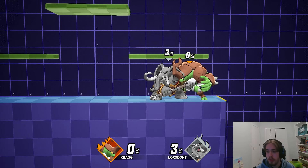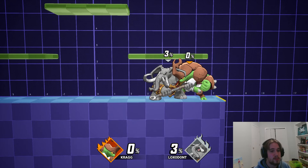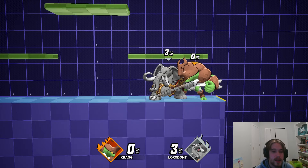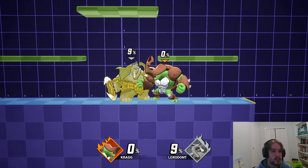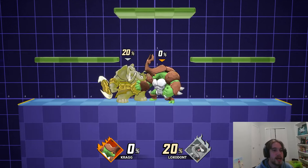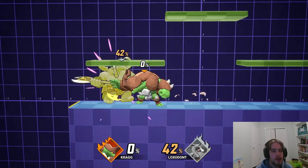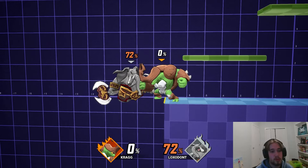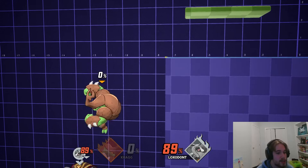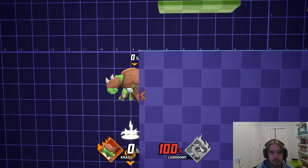His grab is very, very good. There's two good things about it: the first thing is down throw, the second thing is the pummels. These things actually go hand in hand because Kragg is going to have a chain grab if he normal pummels his opponent. This is usually going to work to 40-30% if your opponent has good DI. But if they just let you normal pummel over and over and over again, you can just effectively kill someone at zero. That is possible.